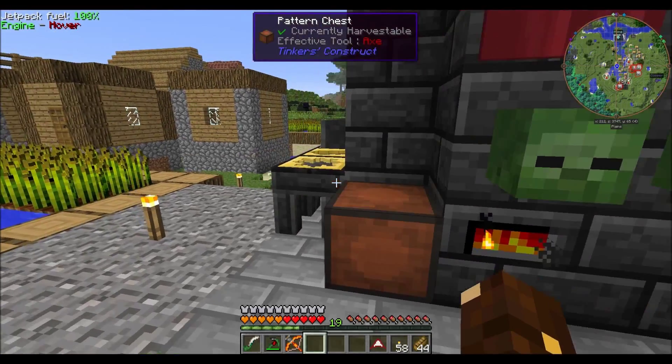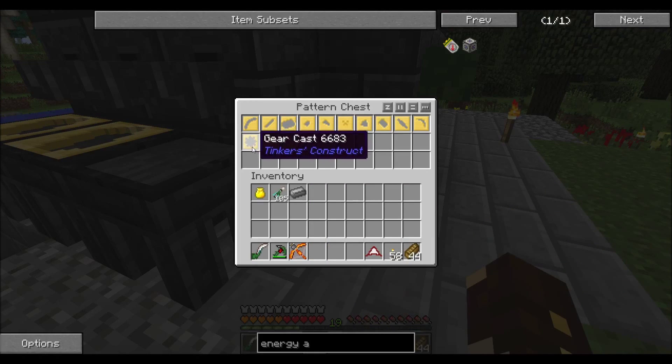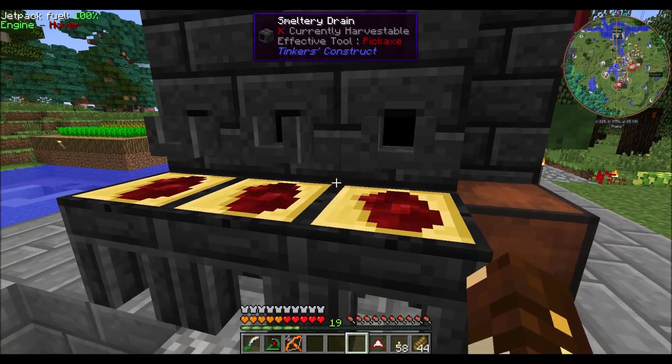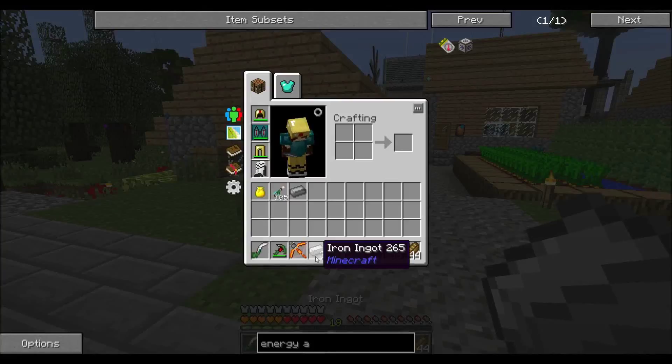My smelter has a rainbow of colors in here. One of the only ways to get gears in this pack is you have to use the gear cast — you have to put them in here and then pour them out into it.